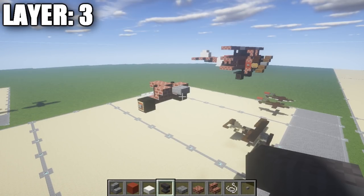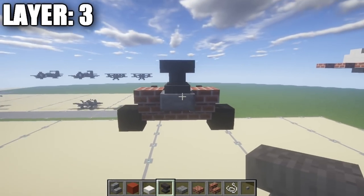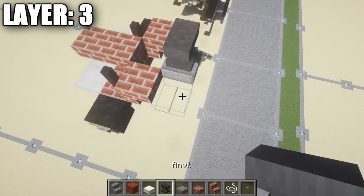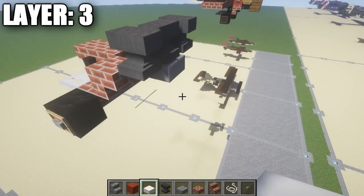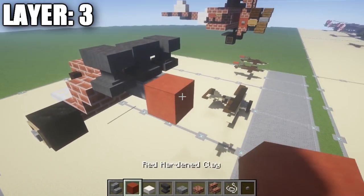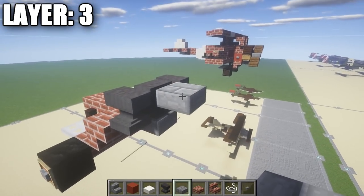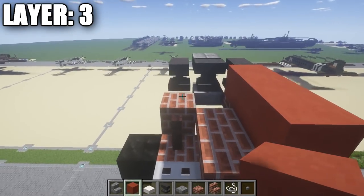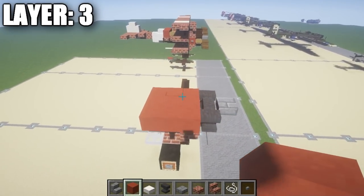Moving on to Layer 3. Start by taking an anvil and placing one on top of the stone brick top slabs, facing this direction. Then take a string and place it coming off of the two brick upside-down stairs. On top of those strings, place down an anvil facing the opposite direction — this gives the engine more depth and a nicer look. Make a stone brick top slab coming off the center anvil — that's where the propeller will hook up. Then go to the sides and place one, two, and three red stained clay full blocks on each side, filling the center with red stained clay as well — three blocks back on each side, making a three-by-three square.